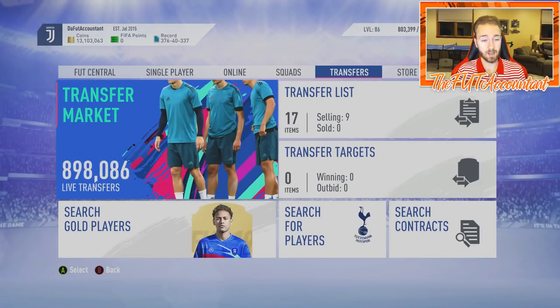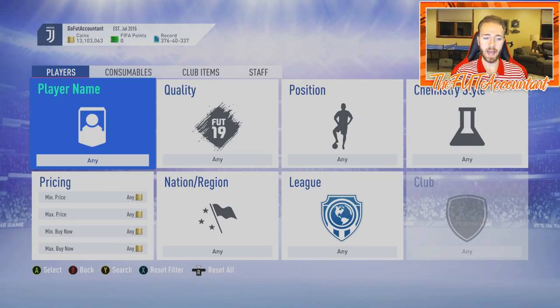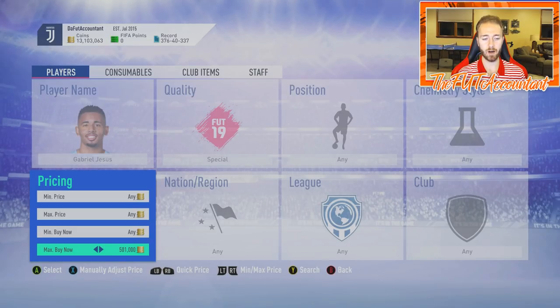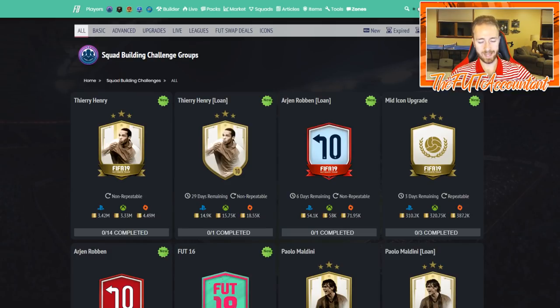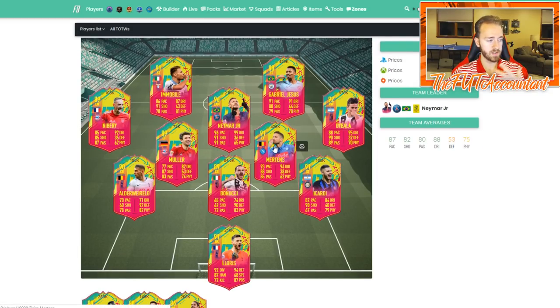I feel like this market in the next week or so looks like it's going to go up, so I can afford to spend 300k — I'll be able to make that back in the next week with the market heading up out of this promo. Also tomorrow, if we get a big time icon SBC, watch the panic sell, especially later in the day into the evening as weekend league selling begins. We're going to be looking at special cards and these Foot Birthday cards as investments. We really saw the carnival cards take off this week.